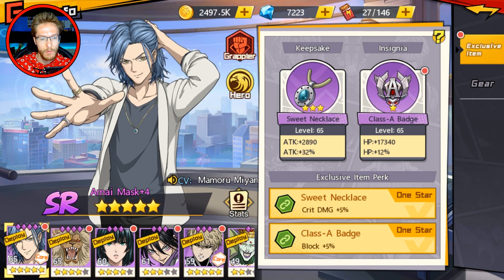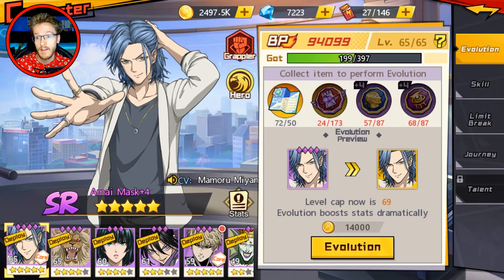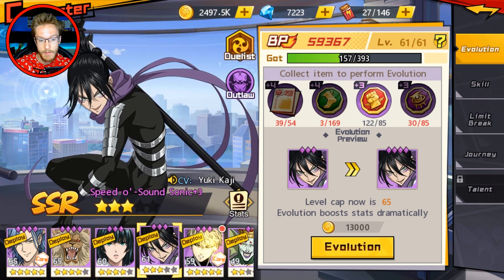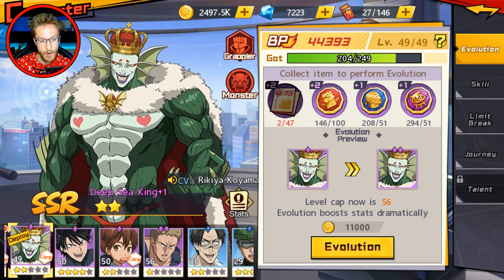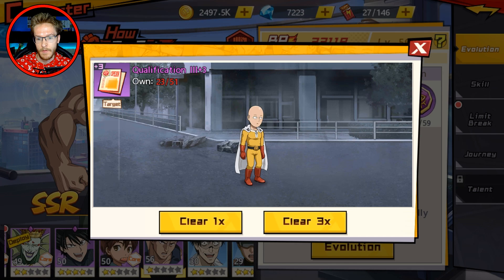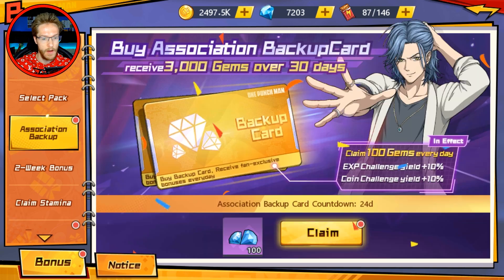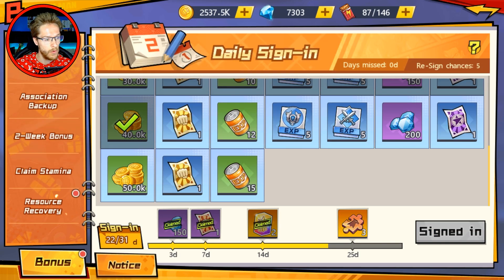All in all, my characters are coming along nicely to a decent level and good position — I can't really complain about my team at the moment. I'm quite happy with them all. I haven't swept these today, but let's claim some more stamina — and I can claim my bits in here: 40,000 gold, which is quite good.